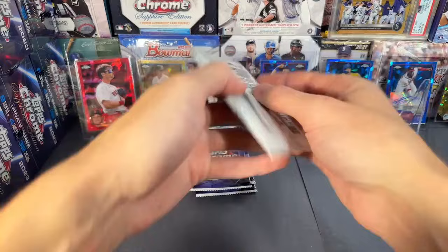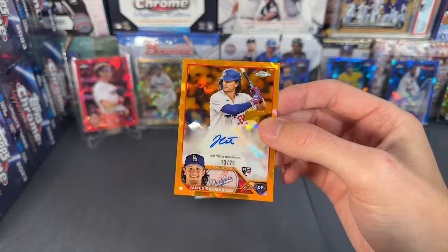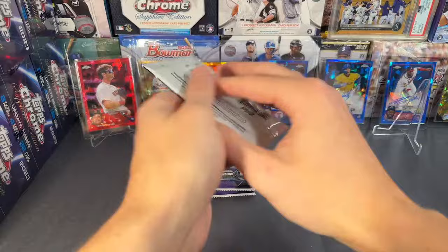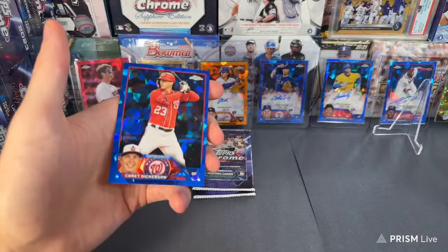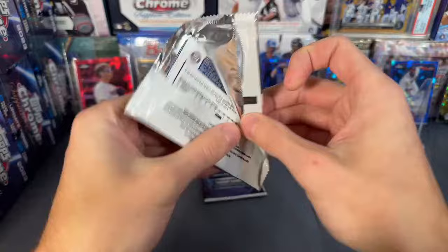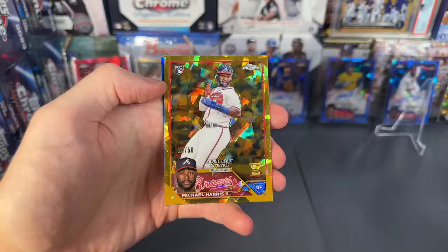We have an orange — James Outman to 25, James Outman auto to 25. Nice hit — Evan you picked up the Dodgers, so nice Outman to 25. Got another orange — Ryan McKenna for the Orioles, not the Oriole guy we're looking for. And Cory Dickerson. Three more left: Geo Urshela, Lamont Wade, Kyle Moore. Carlos Vargas, Riley Adams. Last pack of number nine — gold is going to be rookie Michael Harris, out of 50 Michael Harris. Nice Braves couple of boxes there.